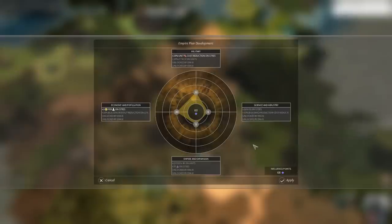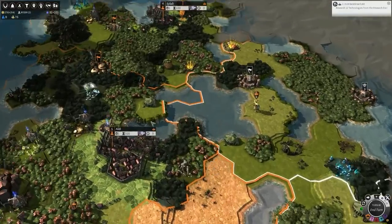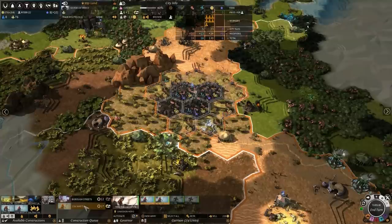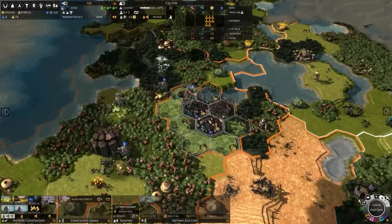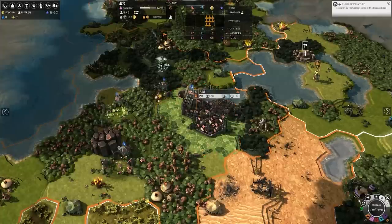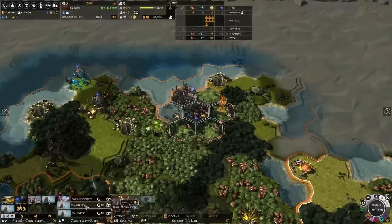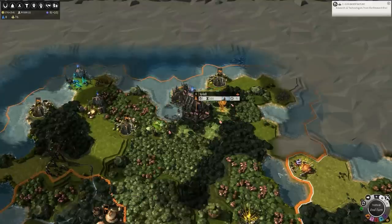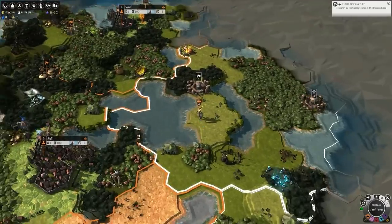So we're just gonna go with standard old gold. Summer has returned. Summer's back, everyone. And I pacified my region. Shock and awe. Fantastic. This is all going well. Gold. Science. That's all I can afford — I'm one point off getting the third thing. That's quite annoying. One influence would have done it for me.